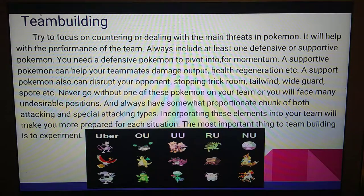Try to focus on countering or dealing with the main threats in Pokemon, as it will help with your team's performance. Always include at least one defensive or supportive Pokemon — you'll need a defensive Pokemon to pivot into for momentum, and a supportive Pokemon can help your teammates' damage output, health regeneration, and can disrupt your opponents by stopping Trick Room, Tailwind, Wide Guard, Spore, etc. Never go without one. Also always have somewhat proportionate physical and special attacking types so you're not too weak to Intimidate and not too weak to Snarl. The most important thing in team building is to experiment heavily, switching out what doesn't work for more efficient options.